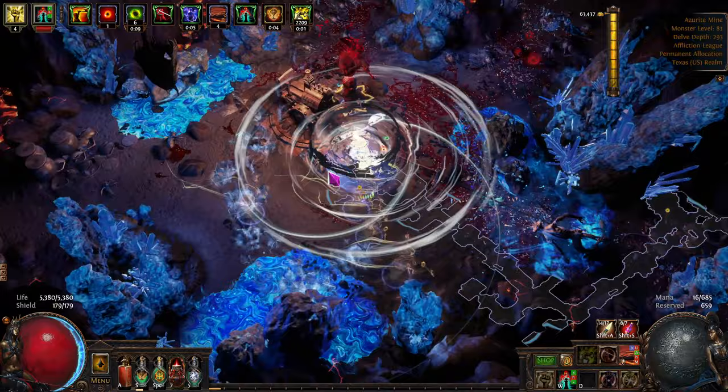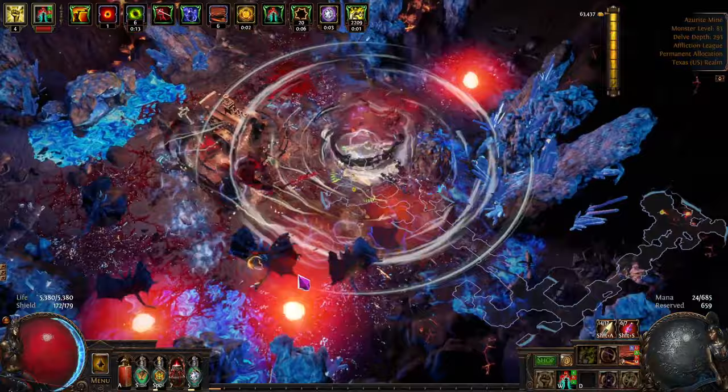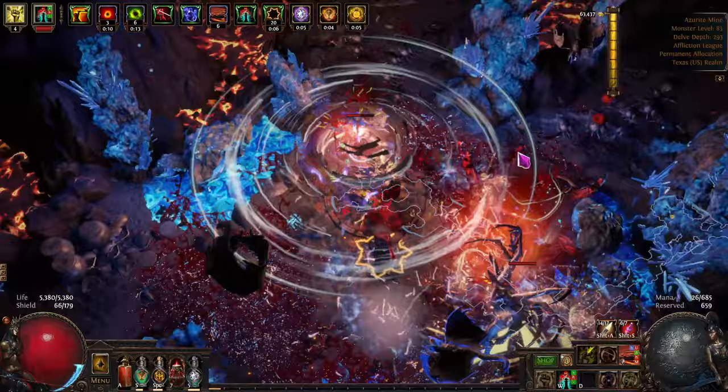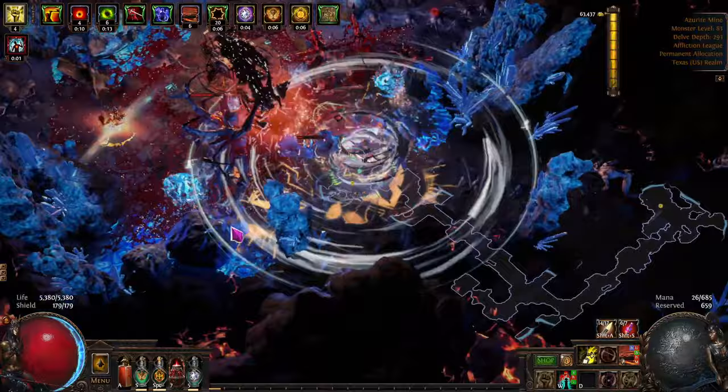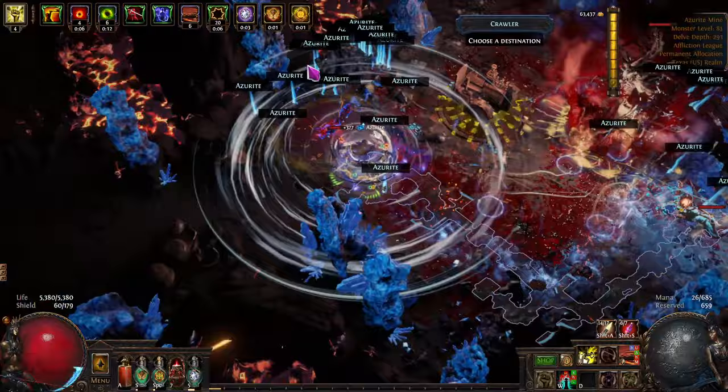I purposely set my prices high on everything because I didn't want a bunch of messages — I only want to leave a place if it's for a lot of chaos. Notice our energy shield of 179 over there — it comes back. I have to get hit first. There, I got hit — see how it comes back? Just swinging like that.